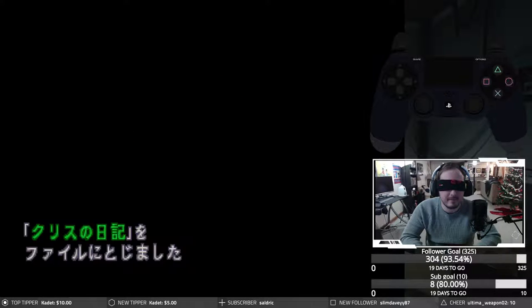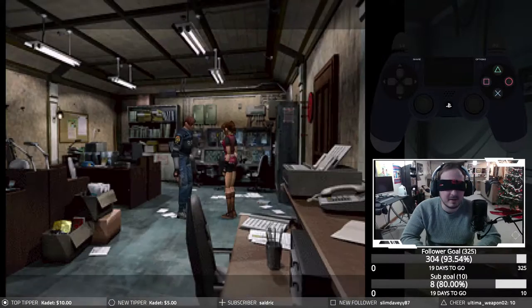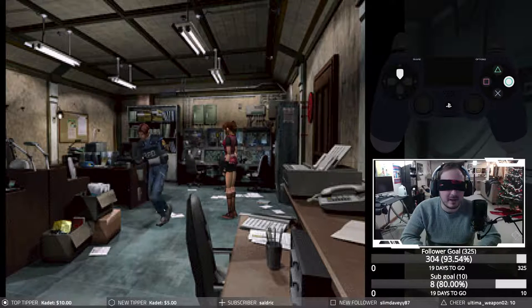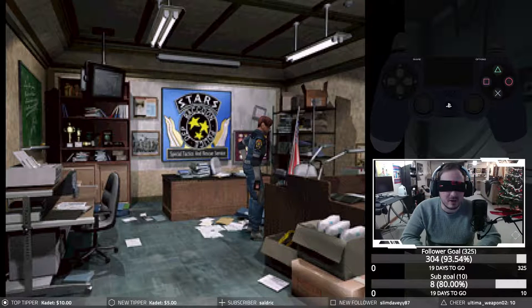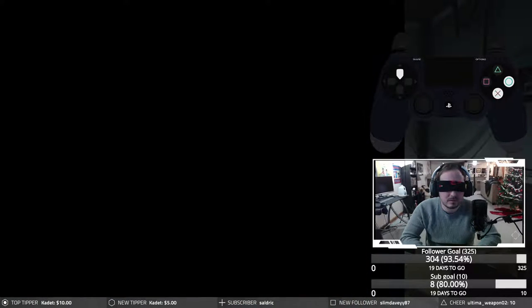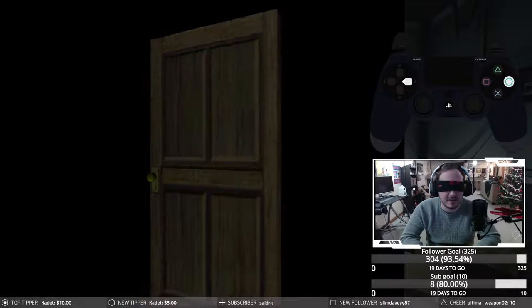Okay, I'm at Chris's diary, and then there should be the key — or the... Okay, so I'm at Chris's desk so I should be facing it. I need to go to the right and the handgun ammo should be right here. Oh thank God — thank God for knowing that. All right, let's get out of here. I'm just gonna take a right and go straight down the hall.